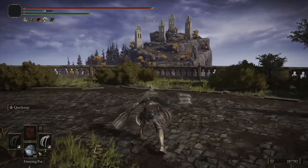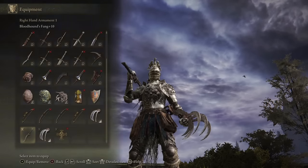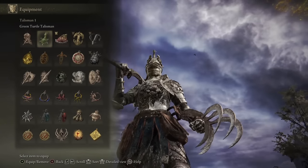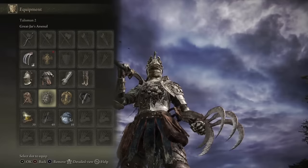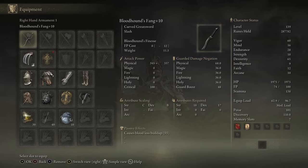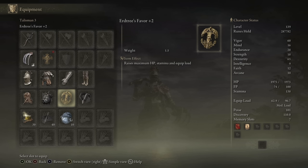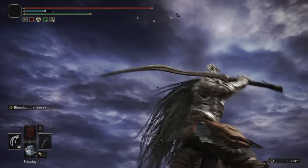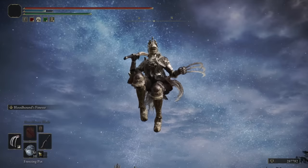You can go for backstabs as well — honestly a great time overall with the claws. As for the talismans, if I'm using the Bloodhound's Fang I'll be using the Shard of Alexander to boost its Ash of War. If not, I may use the Green Turtle Talisman to boost stamina regen, or the Dagger Talisman if I'm using the Quick Step claws. I need the Great Jar's Arsenal for equip load. I also have the Erdtree's Favor+2 for equip load, HP, and stamina, and the Bloodhound Talisman to increase poise. It's kind of a play on the Bloodhound Knight but with the Blood Flame Blade — let's see how it performs in the invasions.